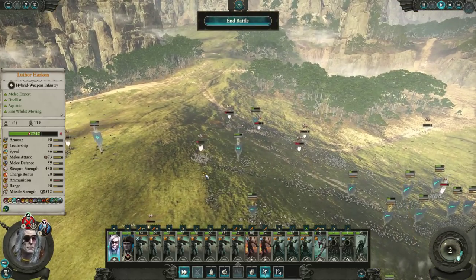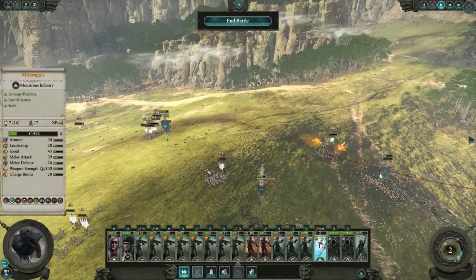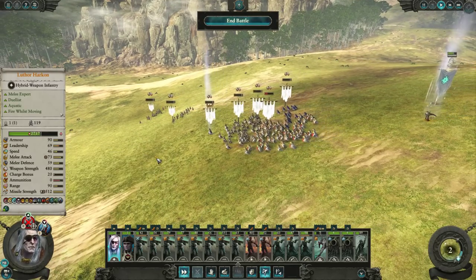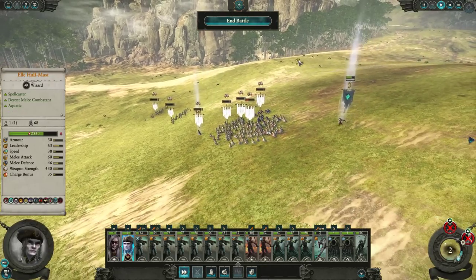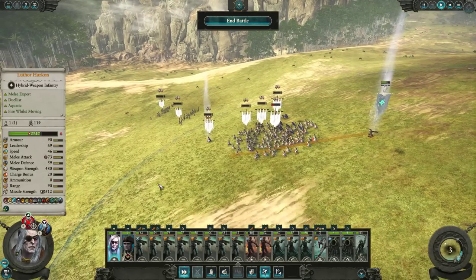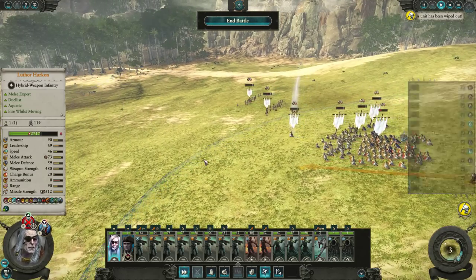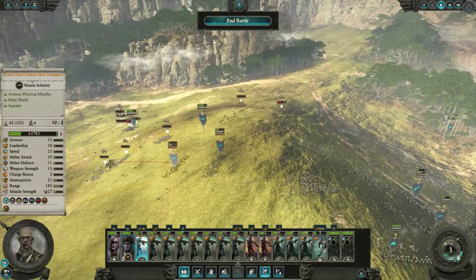We're going to try to run down as much of them as we can. Luthor Harkon is about 10 points faster than Teklis, but the thing is, when units are shattered, they don't take fatigue penalties anymore from speed. And I just don't think we're going to get there in time, so we'll just have to get him in the next battle. Sometimes you just can't reach him.